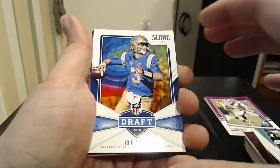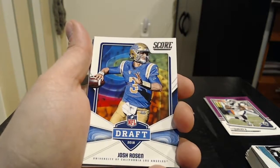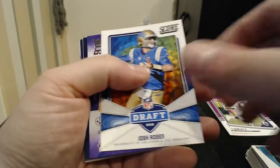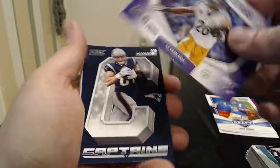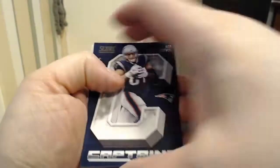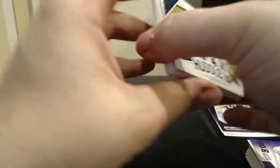Our Josh Rosen draft insert card — I think he's with the Dolphins now; he's not going to start. They kind of have Josh Allen, Tua, and Fitzpatrick there. That's an okay card though. Fantasy Stars — Le'Veon Bell, of course now with the Jets. Rob Gronkowski Captain's card — that goes in my maybe pile because it's a Patriots card, and it's Gronk.